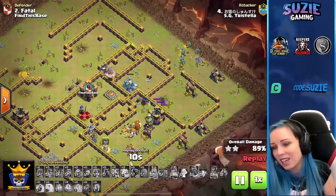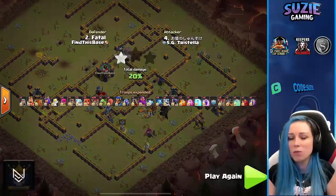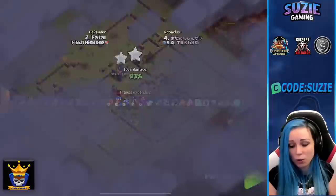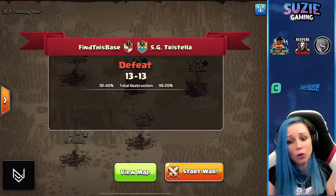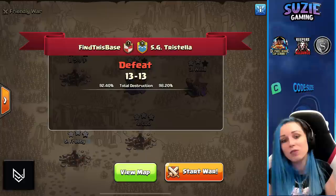Lava actually freezing everything around. What will be the final score for HG Tristella? Every building matters here. HG Tristella hitting enough percent — that's a win for them! Curious if the last tesla was a townfall, but minions probably wouldn't overpower it. It is 93 percent! What a close war — decided by percentage. 92.40% for Find This Base, 98.20% for HG Tristella. Congratulations HG Tristella, and GG to Find This Base! We saw some amazing attacks. Thank you all for watching.